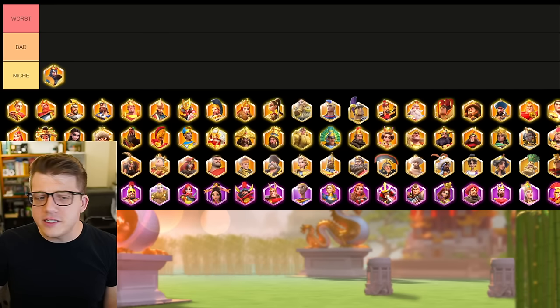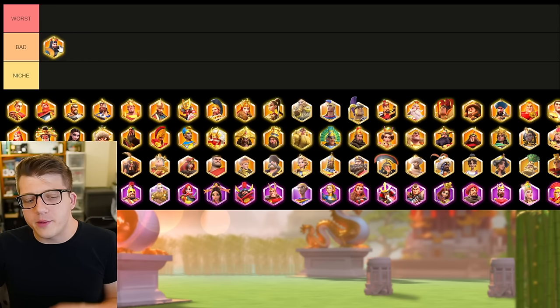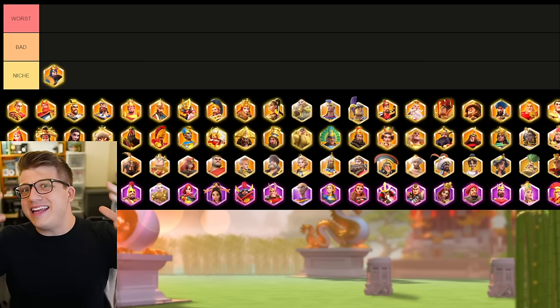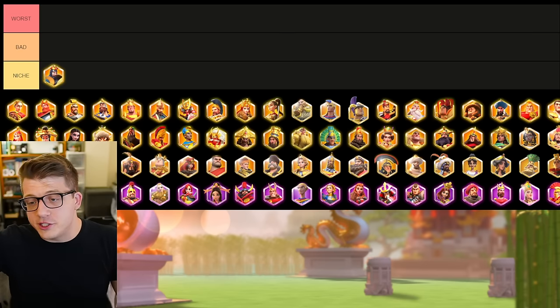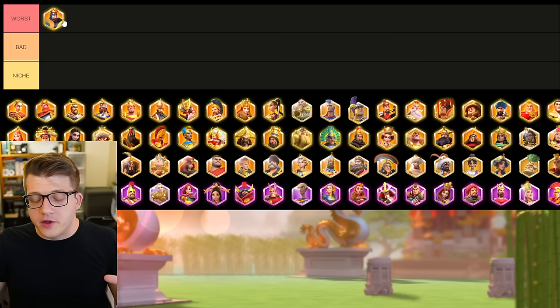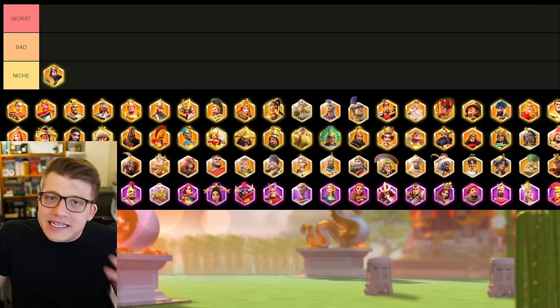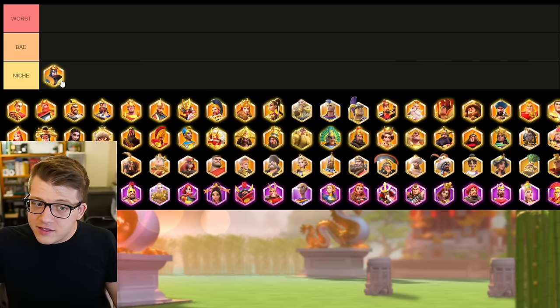Let's talk about Richard the First. In theory you could put him at bad, but I'm going to put him in niche. Pretty much all players should have a 5-1-1-1 Richard — he's really great for chaining barbarians in the open field, he's very tanky, and even a 5-5-1-1 Richard could help in the early game especially if you're spinning the wheel as a low or mid spender. But this video is primarily focused towards free-to-play players, and after the 5-1-1-1 mark Richard becomes a bad or worst investment.